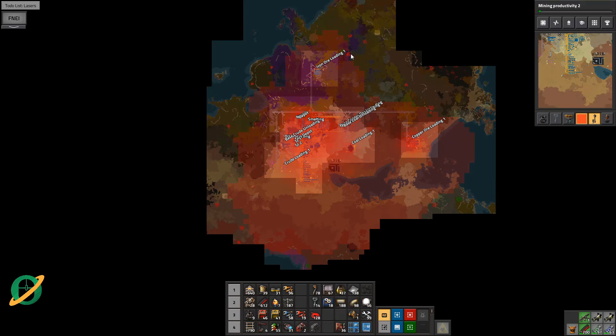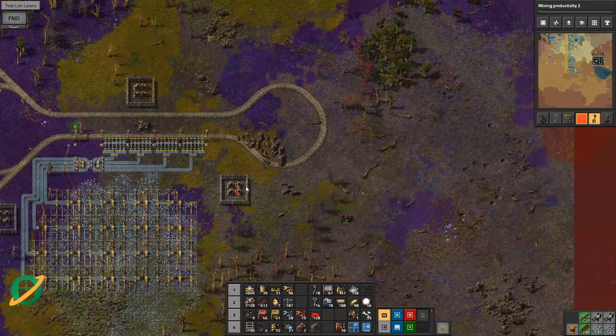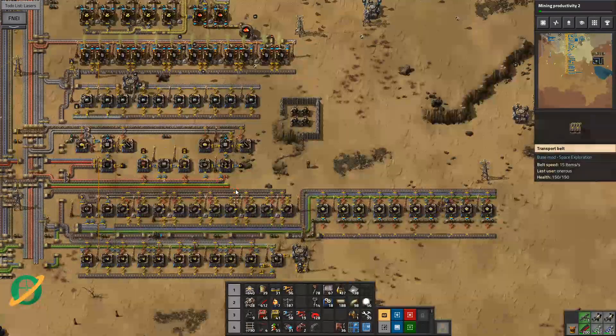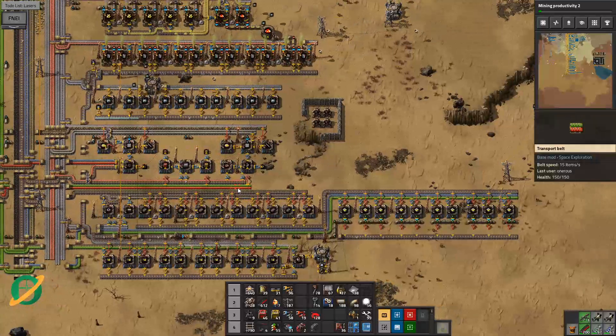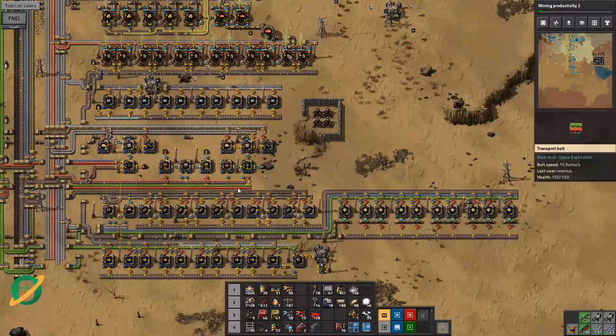We've barely touched them. We've got one up there, one over there - that's kind of the only ones that are spawning at the moment. As you can see they're out of ammo. I'll go clean that up off camera. Comments down below - see you tomorrow.